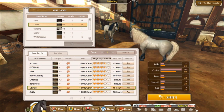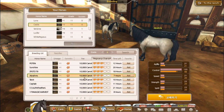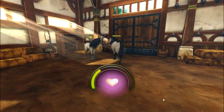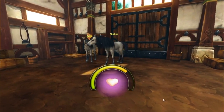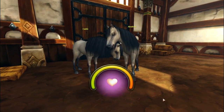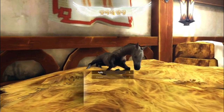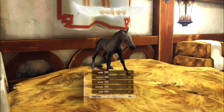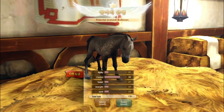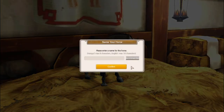Lower star horses are way cheaper. Oh my god, we got a dapple bay — are you kidding me? I don't even want it, this is so annoying.